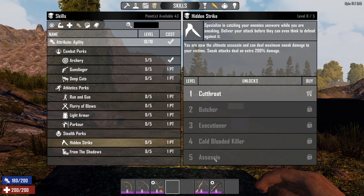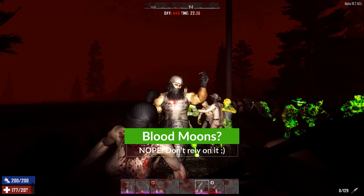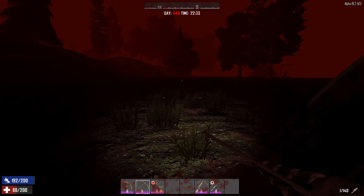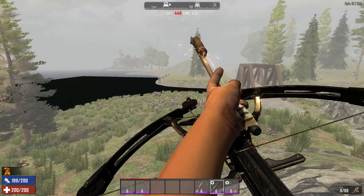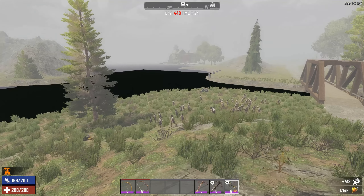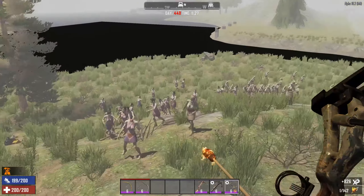Another very useful skill is Hidden Strike under Agility — it applies to archery as well. As you rank up from Cutthroat through Butcher, Executioner, Cold-Blood Killer, to Assassin, your sneak attack damage increases. A normal sneak attack is 200% extra damage, but at Assassin rank it goes to 400% extra damage. Combine that with a headshot and you're dealing a massive amount of damage. However, I would not recommend using archery for Blood Moon Horde night — they fire too slowly, it's hard to avoid the horde while shooting, and you can't get the damage output needed to survive.